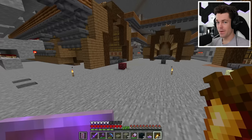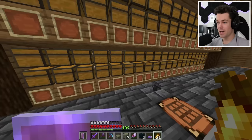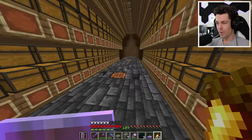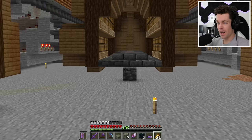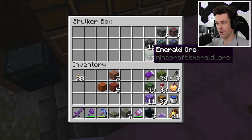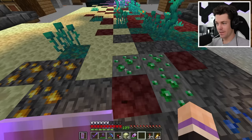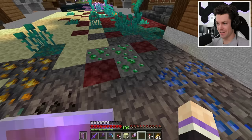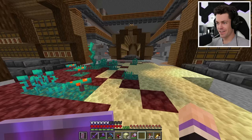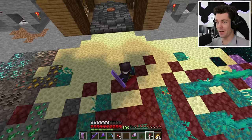Just three floors left: the nether, the end, and unstackable items/ores. The nether and end areas are self-explanatory — just netherrack and endstone. For the ores area I put deep slate down plus all the deep slate ore variations. The only one I couldn't find was deep slate emerald ore, which is extremely rare — if you have tips on finding it, please let me know. The normal emerald ore looks a bit out of place, but I may replace it in a future episode.